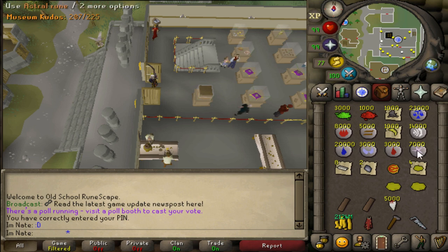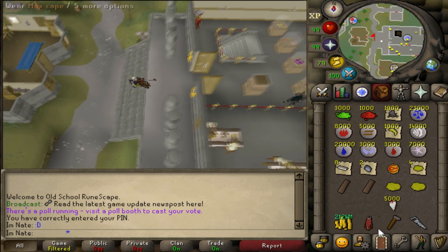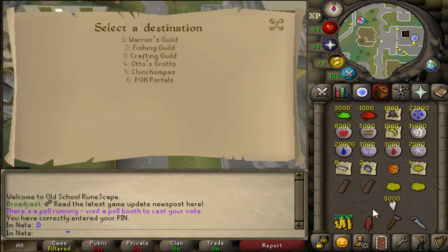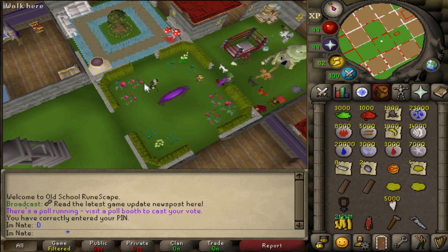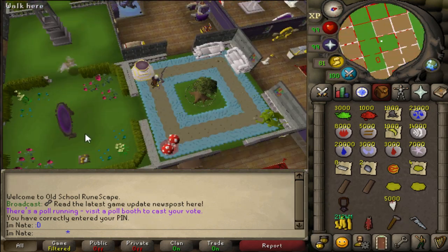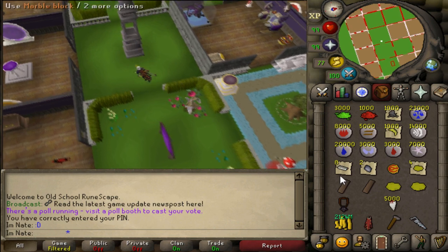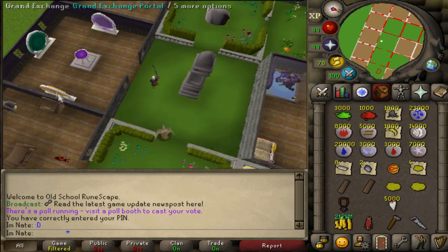Once you have the medallion, everything else is tradable. These are the supplies you're going to need to make everything in the room besides cash. We're going to see how much cash you actually need. You also need the Xerics talisman from the bank.